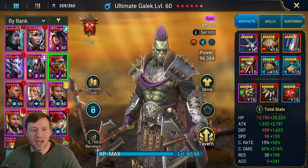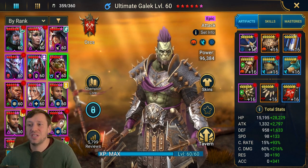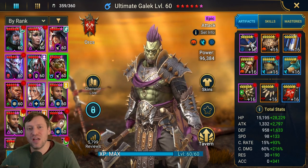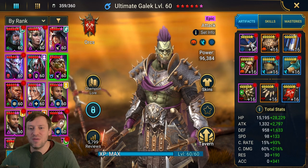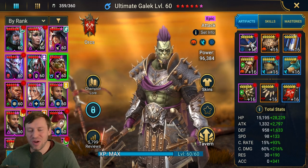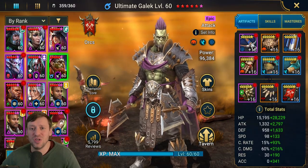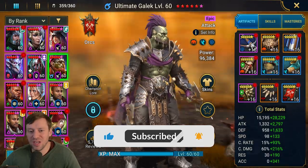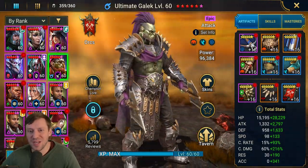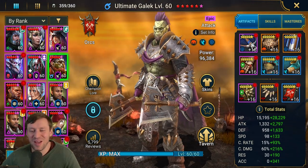Right now I'll say he's not great for arena. We are gonna try and use him in Spider because he is an HP burn champion, and try him in Dragon on normal stages, because I don't feel like he's strong enough to carry in hard. We will test him out and see if we can get some good use out of him. He's a really cool looking champion - I'm digging the double axes and the purple hair.